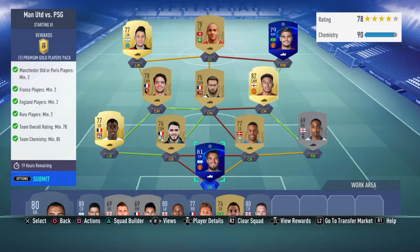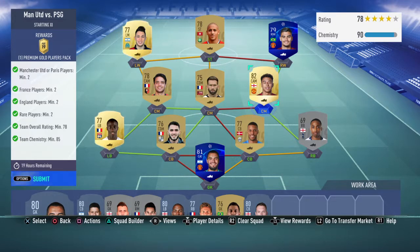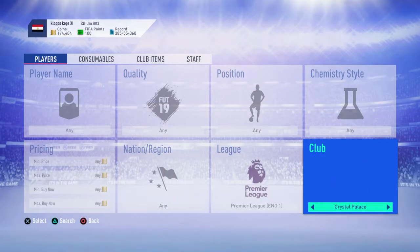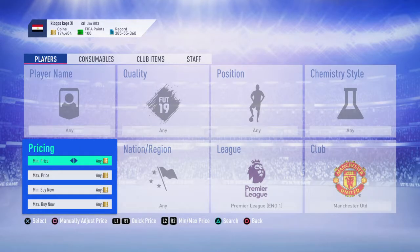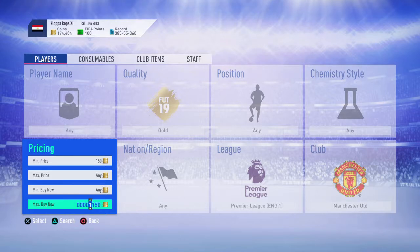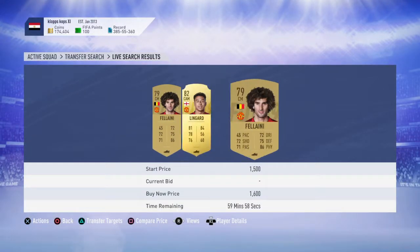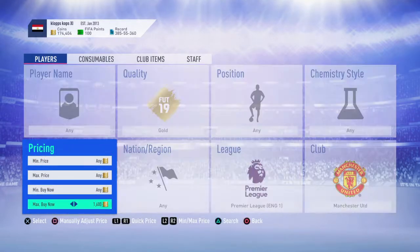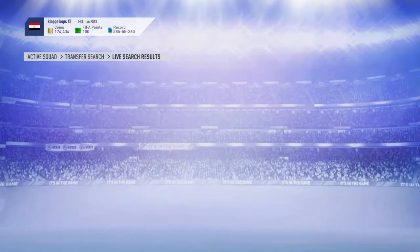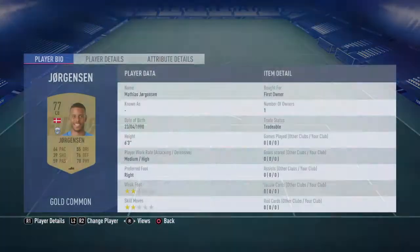I actually have two or three UCL common players in this SBC, which isn't a requirement — the reason being that all the United players on the market are about 1,500 coins and I sniped them for around that. The prices have gone a little high, with a couple of players going for 1,600 to 1,700, so that's why I have two UCL cards instead of just regular gold cards.